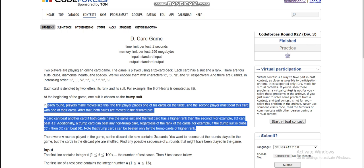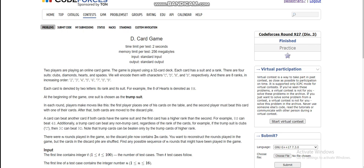Here is how one card can beat another. The first condition is that if the 2 cards are from the same suit and the rank of the second card is higher, then the second card beats the first. The second condition is that if the second card is from the trump suit and the first card is not, then the second card wins. The third condition is that if both cards are from the trump suit, then the higher rank wins, same as the first condition.